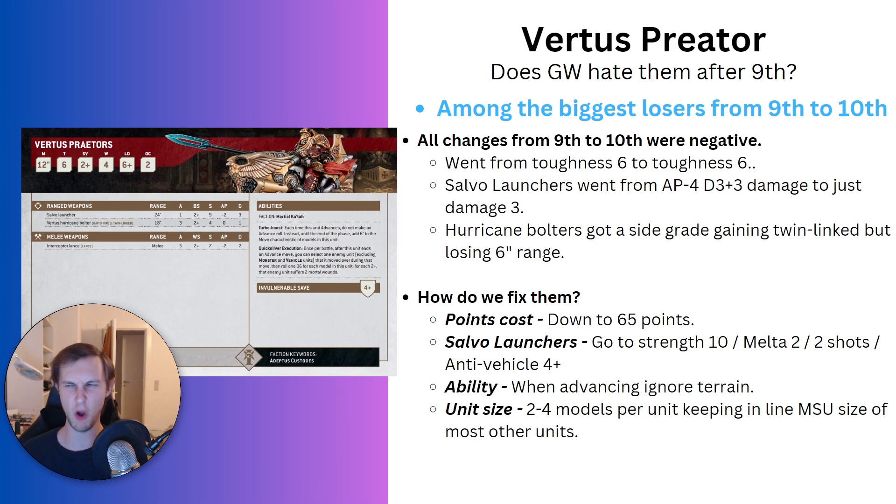So how do we fix them? Before anyone gets angry — I am not saying all of these changes should happen at the same time. These are just suggestions I have on how I would fix them if GW gave me free reign to make them a usable unit. Not a top-tier unit, not even a good unit — a usable unit. The first thing I would do is cut the points cost down to 65 points per model. If we want to put a premium on having that 12-inch movement — despite it not really meaning a whole lot — and having lance, then 15 points more expensive than Custodian Guard is a decent place to start.